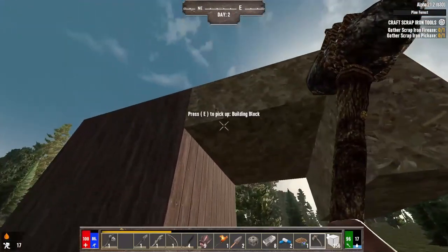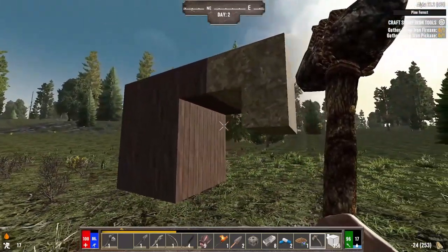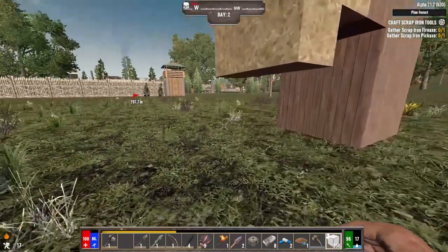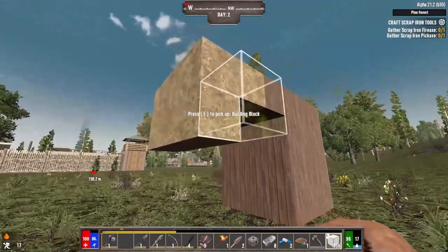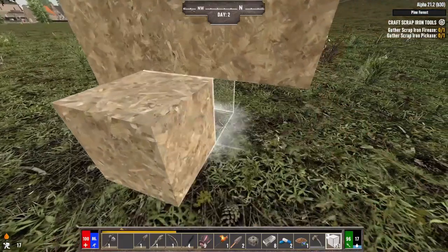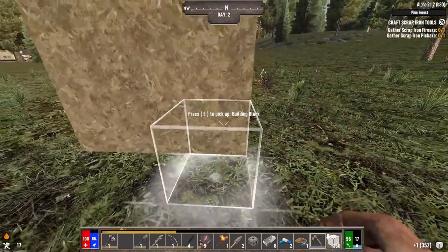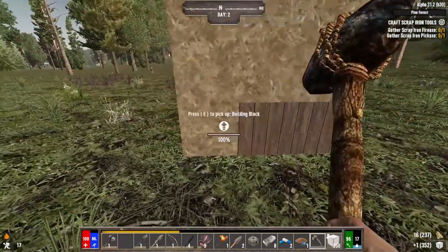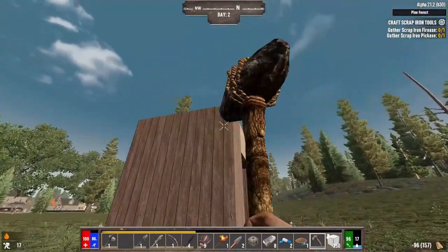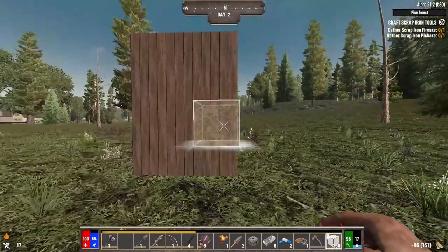We want the zombies to think it's best to always come to the front door, instead of what we had in our hardcore series — the one that was recently botched. In the hardcore series we had the problem of never knowing where the zombies were when they were attacking our home base. We're not dealing with that in Darkness Falls.